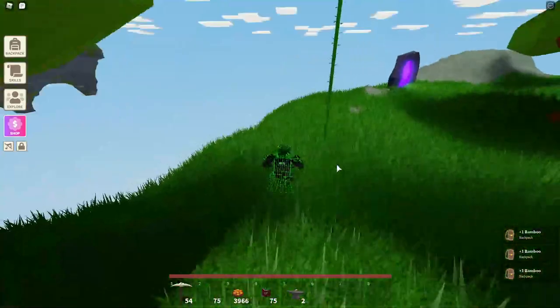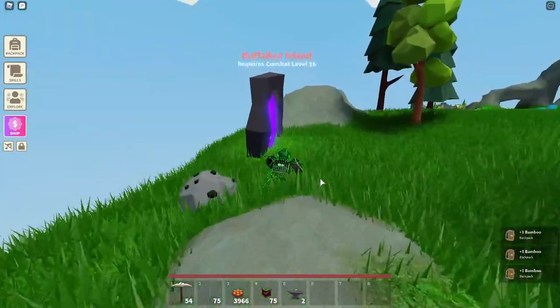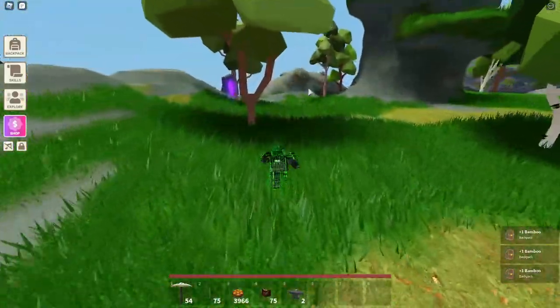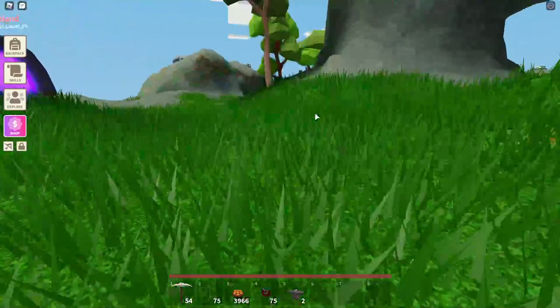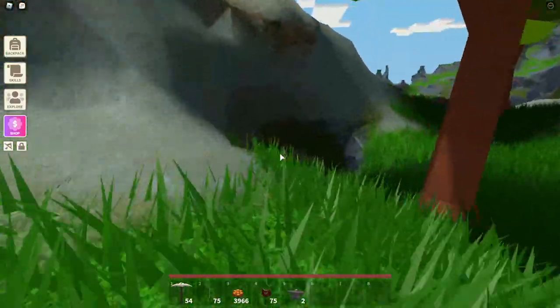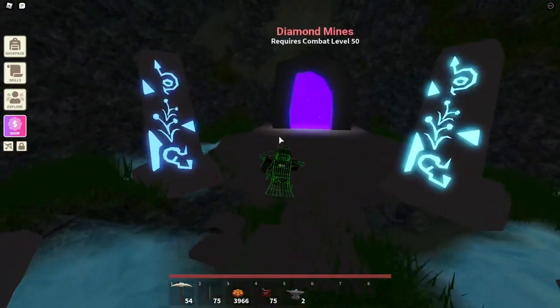You're gonna go to a secret cave down there. Let me just go to the Bofoco Island. I said this in my leak video — I said it'll be right there, and I was right. So that's the island you're gonna go to. You go down here, you see there's a portal here. To go in, you need level 50.